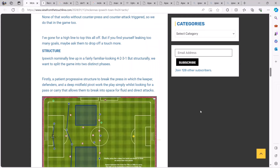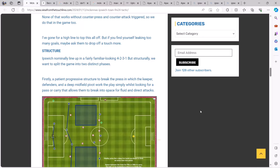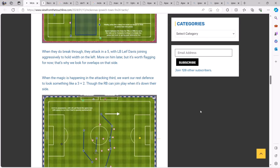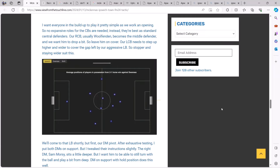Looking at what CottageTactico says in the blog post: Ipswich normally line up in a fairly familiar 4-2-3-1, but structurally the team splits itself into two different phases. First, a patient progressive structure to break down the press — with the goalkeeper, defenders, and deep midfield pivot working to play with simple passing while looking to carry the ball — allowing them to break into space for fluid and direct attacks. When they break through, the shape transforms into a 5 up front, with left back Leif Davis joining aggressively to hold the width on the left-hand side. He explains that he prefers a simple build-up, so no expansive centre-back roles are selected.